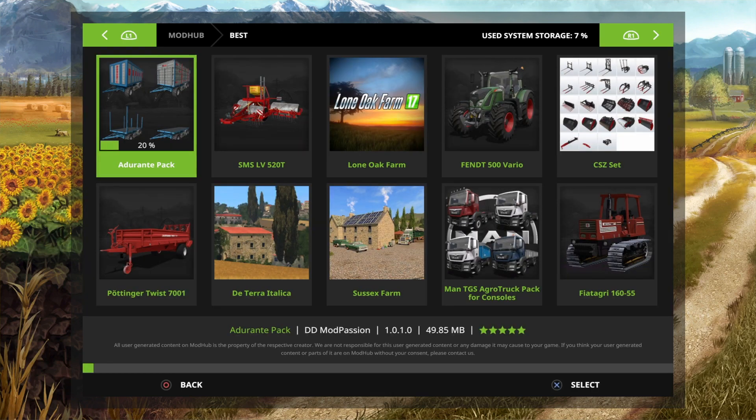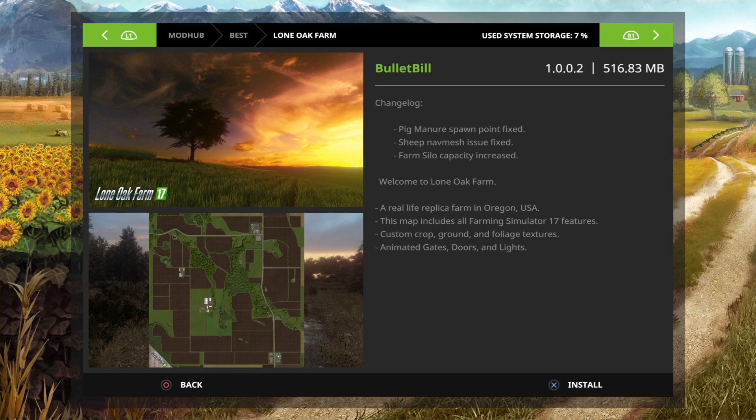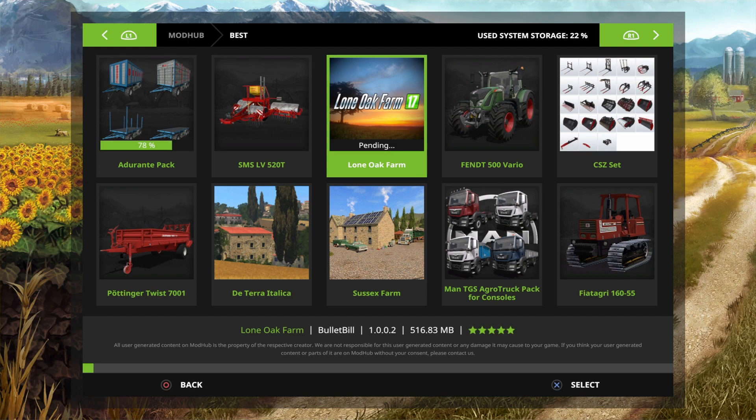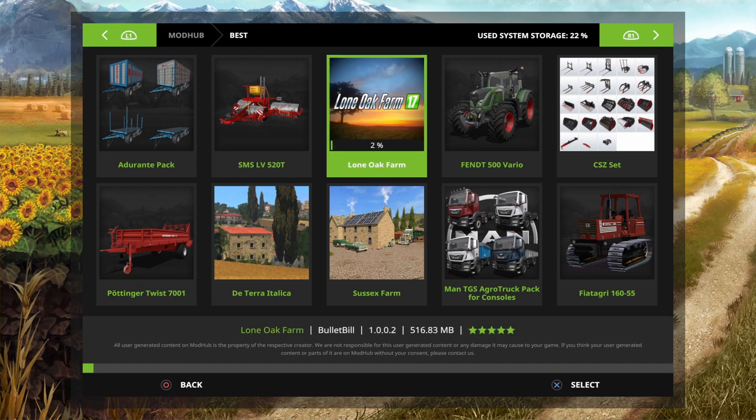You can see it's going out 10, 20... and then we'll do the same with the map — loan oak — and click on that. The map will take longer, so you do have to wait for them to be installed before you go into the game, because otherwise they won't be there. So we just wait for that to be installed.